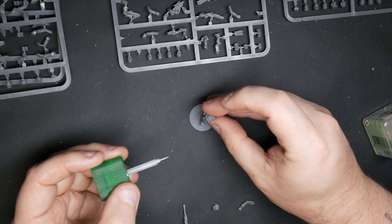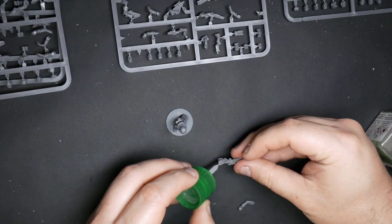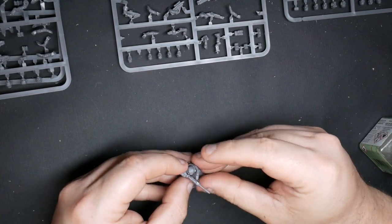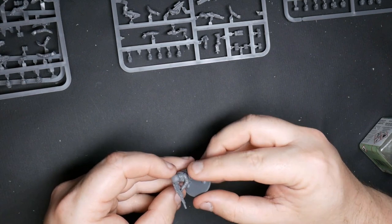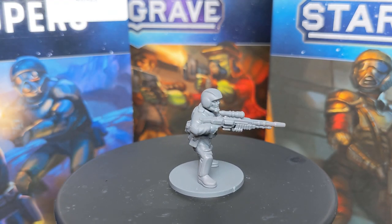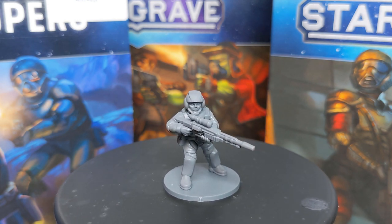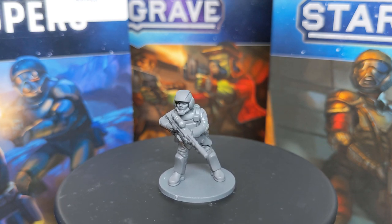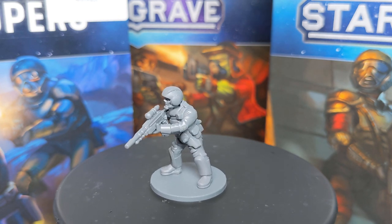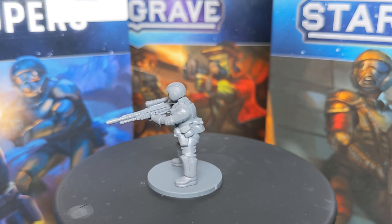Next up we have a sniper, armed with a carbine, light armor and a hand weapon. Absolutely everything on this guy comes from mercenaries: a light-armored body, a sniper rifle with a supporting arm, and I went for a helmeted alien head. The reason I went for that specific head is because it had quite enlarged eyes, and I thought that'd be quite a cool idea for a sniper — the guy's got really good eyesight. Those alien heads really paying off again. I think that's one of the coolest models I managed to put together out of this lot.